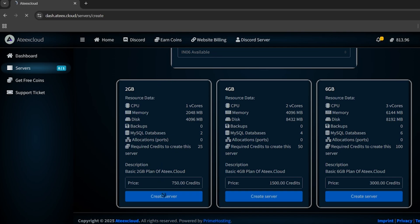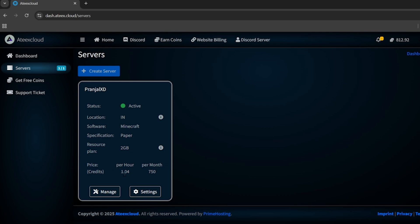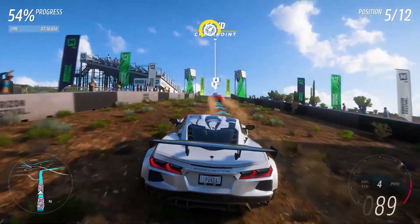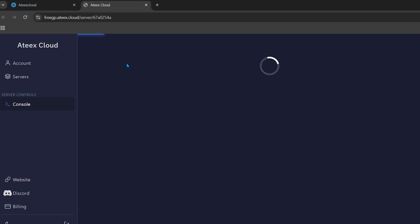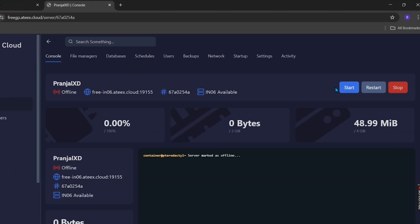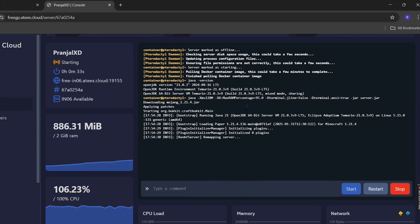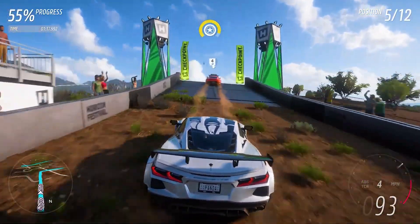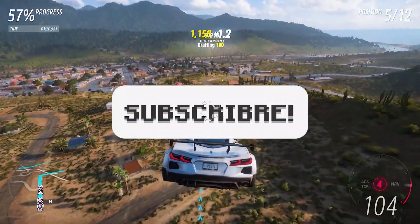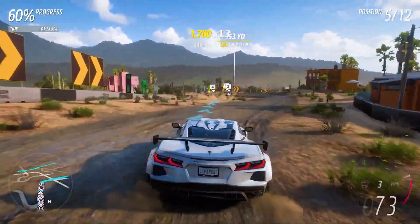You'll see three server size options. We'll create a 2GB RAM server by clicking 'Create Server' under the 750 coins option. You'll get a 'Server Created' confirmation. To open your server's control panel, click the 'Manage' button. This is the main panel — here you can start, restart, or stop your server. Scrolling down shows the console where you can type commands, such as making yourself an operator. Your free Minecraft server is now ready to play on!